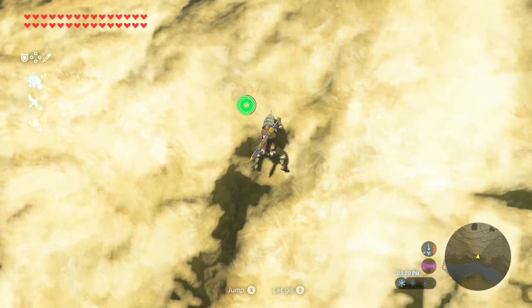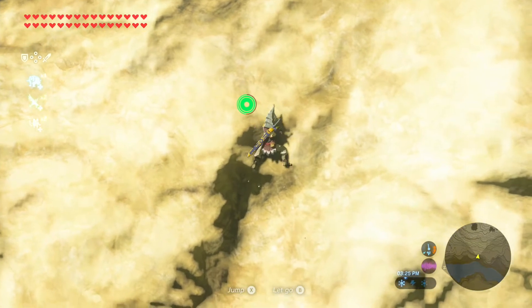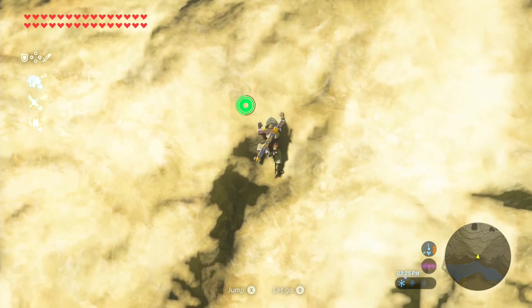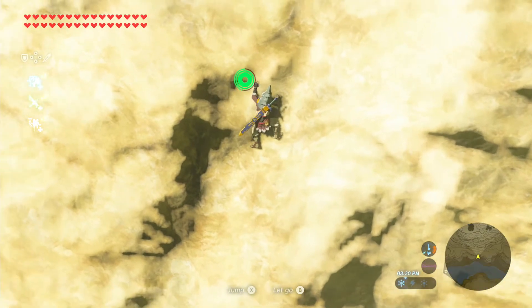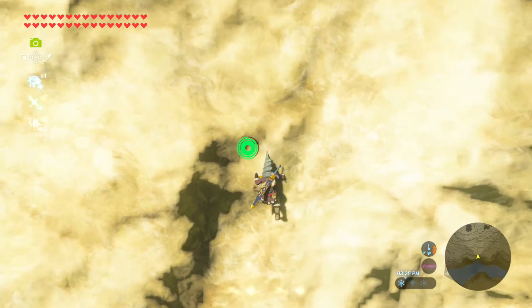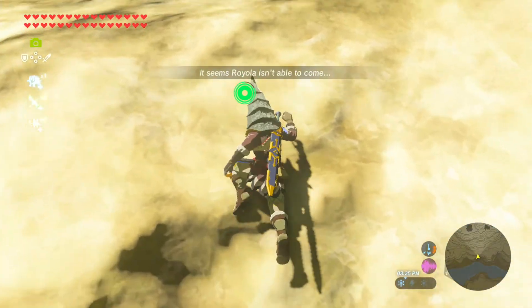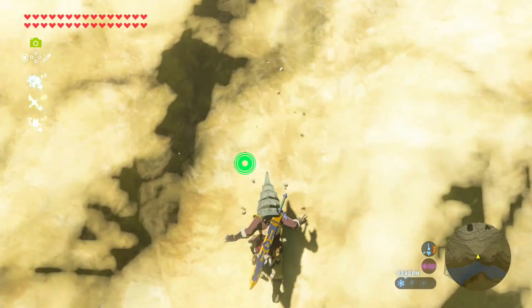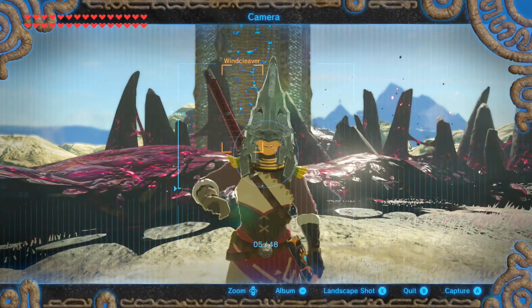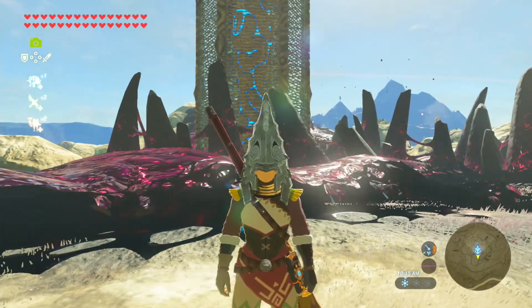Lastly, I also know how it is annoying to run out of stamina mid-climb, so I will show you how to do the No Stamina Climb glitch. To note, this glitch doesn't work with flat walls and needs to be at an angle. Anyways, the trick is simple, as all you do is do the Whistle Sprinting Glitch while on a wall, like so. This trick doesn't necessarily allow you to climb without using stamina, but it saves a lot, and will most likely allow you to climb the cliff you need to. Thanks for watching! Bye!